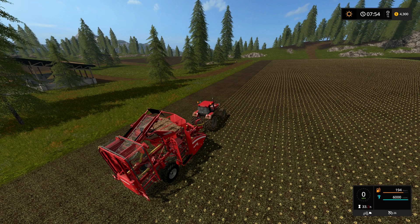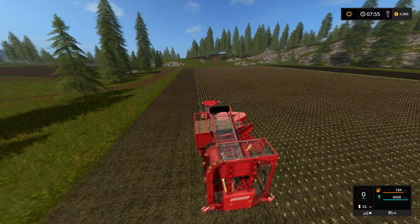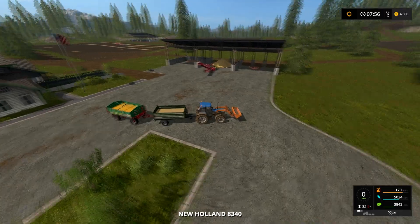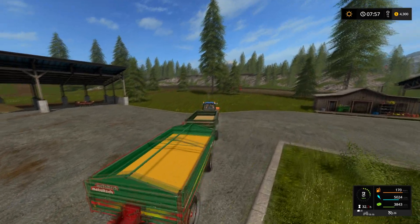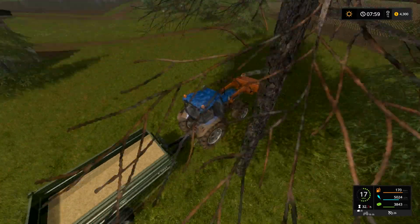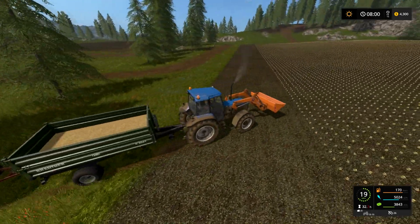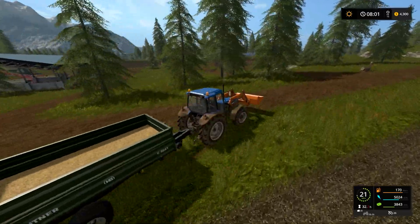Hello everyone and welcome to Farming Sim 17 let's play. We're full of beets — we have a lot of beets to go. I think we're on the way to feed our pigs based on the setup I had left myself with. We have some corn, looks like we have some straw, looks like we have some potatoes in the old bucket here. Let's make sure we don't drive over our beets — we might as well take this little path.